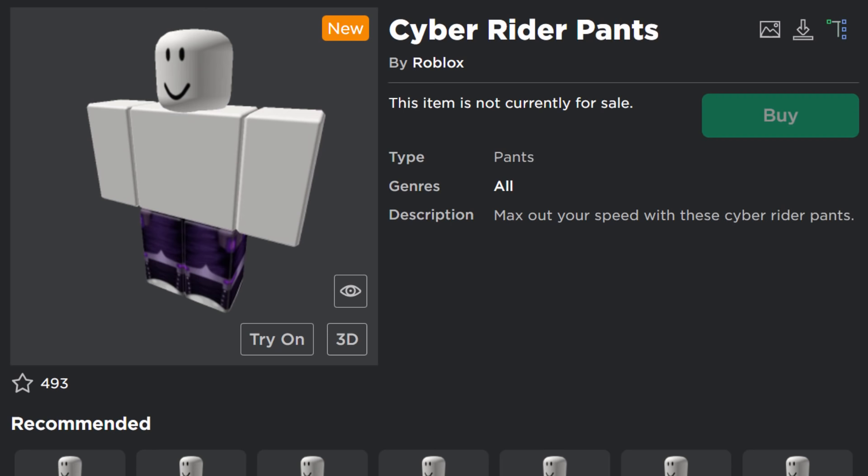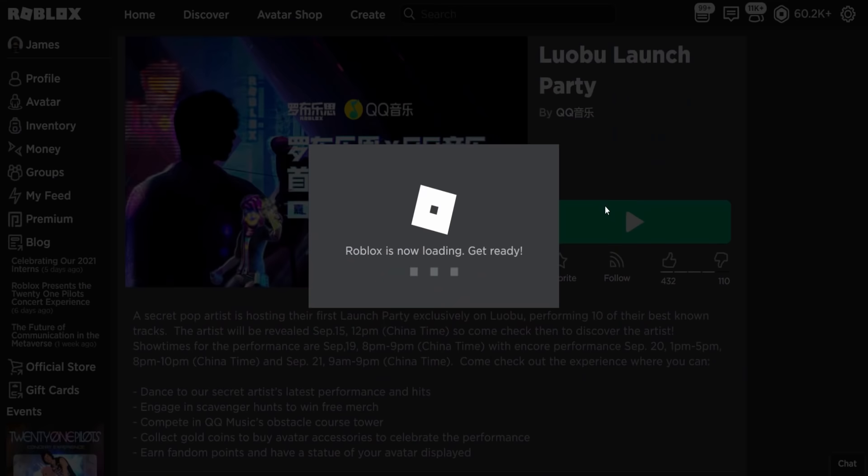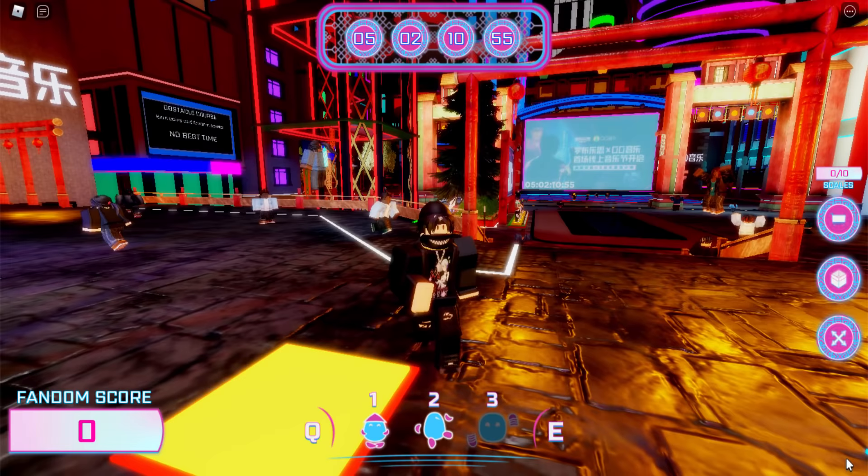The first prize is a shirt called the Cyber Rider shirt, and the second prize to match it is called the Cyber Rider pants. To get these, what you guys want to do is join the Lobo launch party — this is the QQ Music Festival. So let's go ahead, join the game and try to get these.